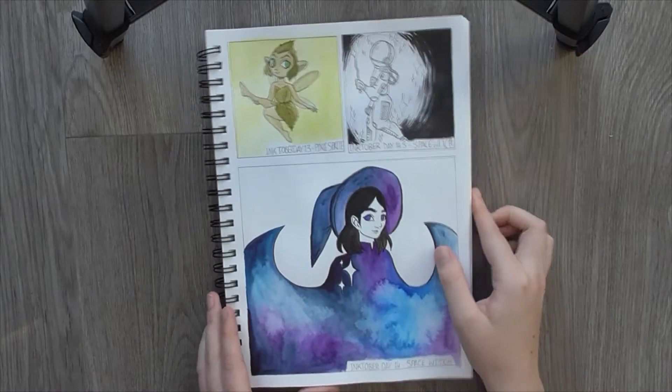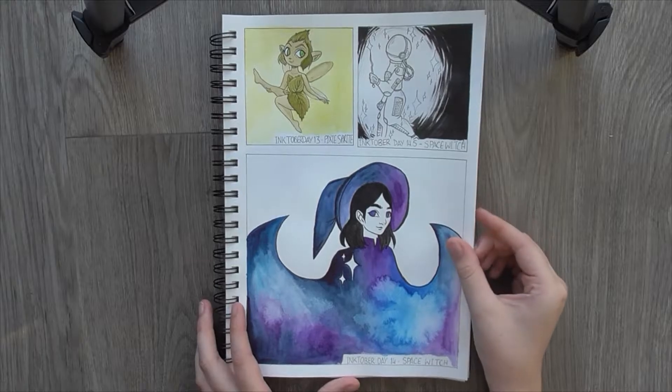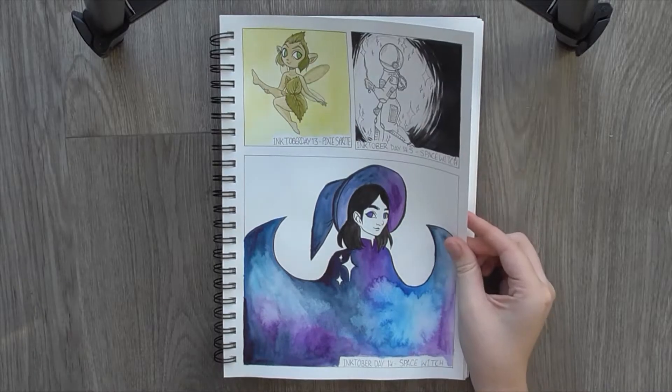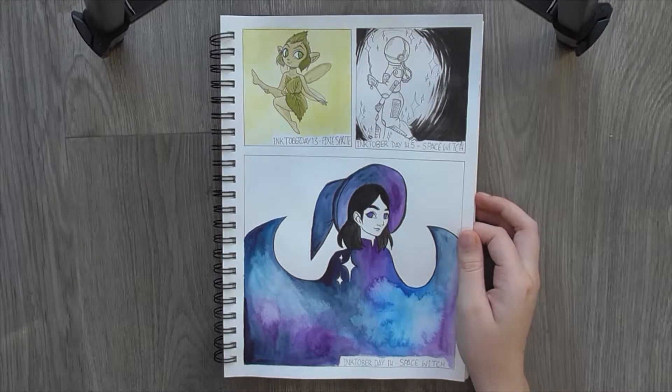Day 13 was Pixie Sprite, and I really liked that. It was just a little tricksy fairy character. I like her pose. I played around with it a bit more cause she's flying, she's got wings, all that stuff. That was just like the first kind of design that came to mind while I was looking up reference pictures and stuff to work from.